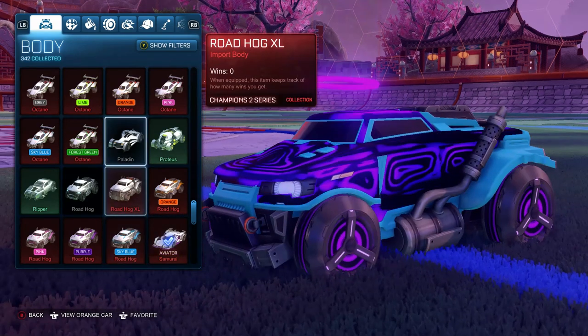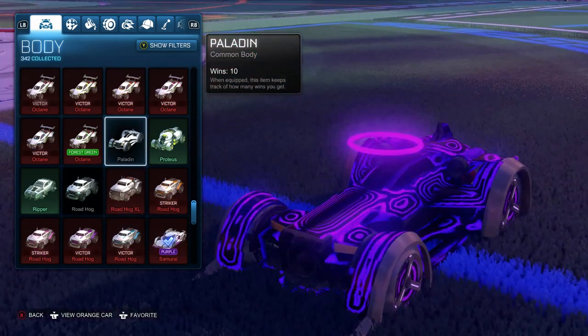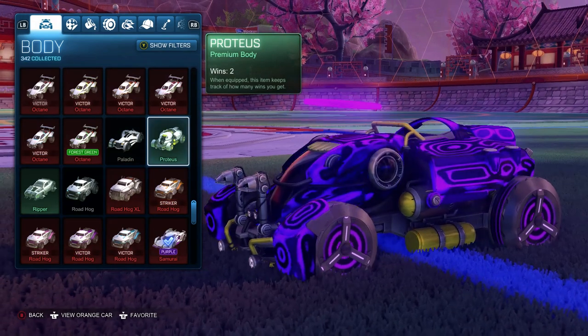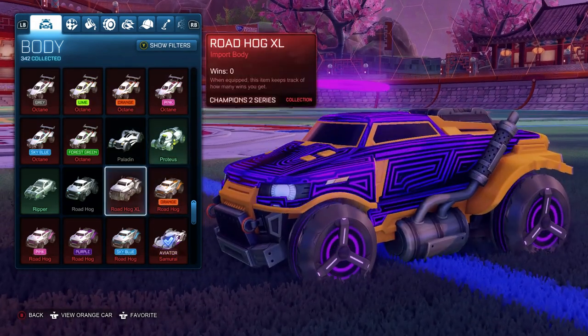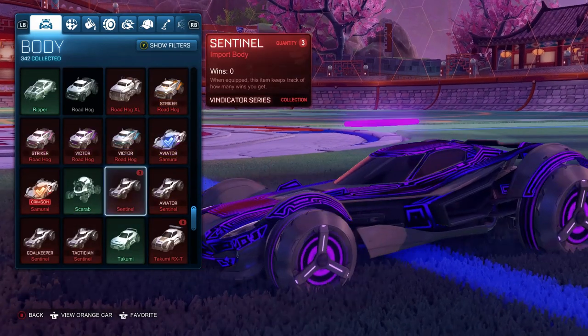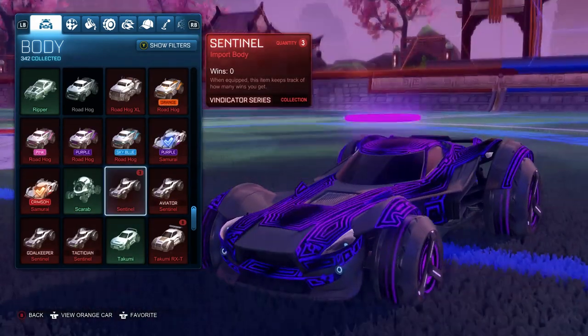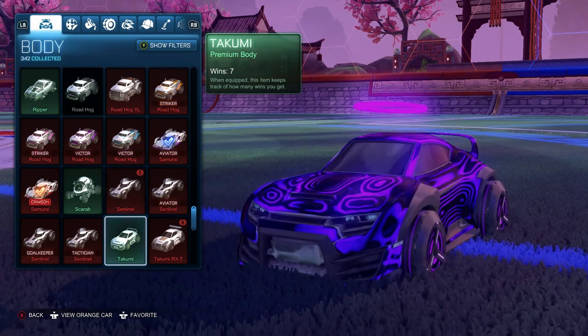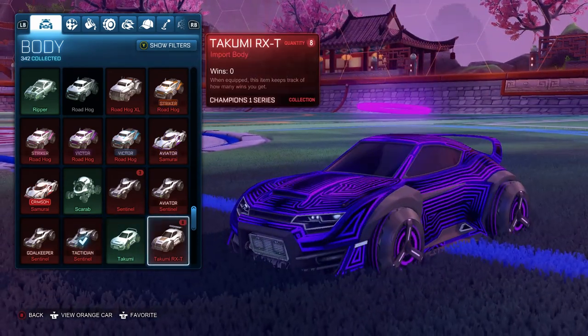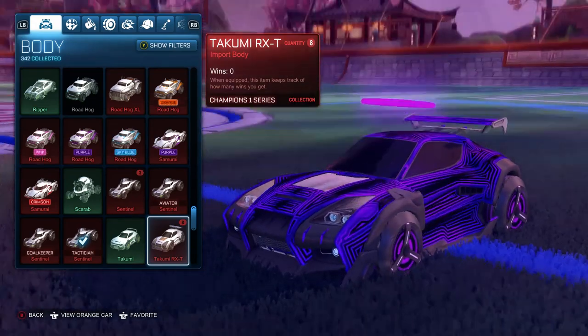I really like seeing how Labyrinth looks on different cars, because depending on the angles and the shape of the car, it looks very much different. I'm a big fan of that. I actually think I might switch it over to the Sentinel. I kind of like how it looks on the Takumi too, but I just kind of thought that was a funny design.